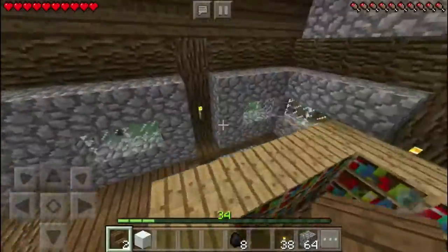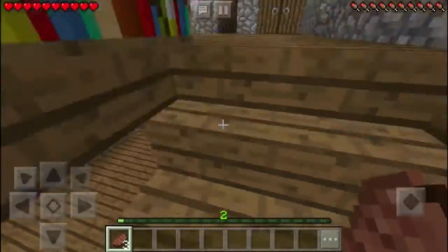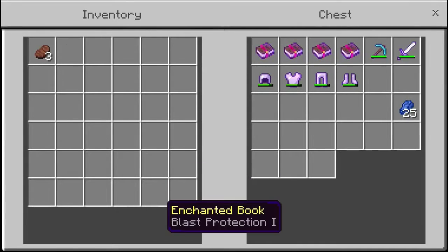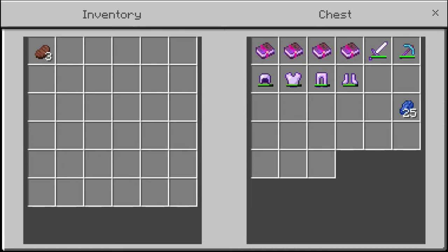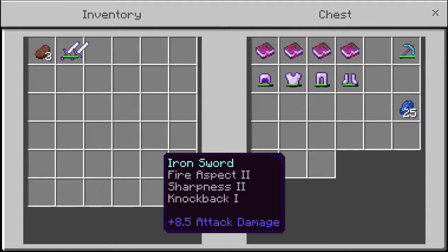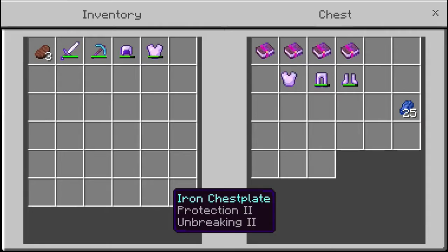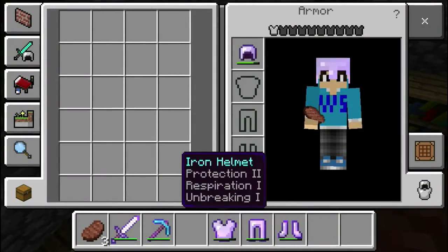I'm gonna do all the enchanting and then I'll be back with you guys. So I am back after enchanting. As you can see if we just come up here, we still have a couple of enchantment books here and they're not anything too great. As you guys can see we also have 25 lapis left, and then we also made an amazing set of armor, we got this pretty good sword, and then we also have this good pickaxe, and then we have the armor, which isn't the best but it's not the worst either.